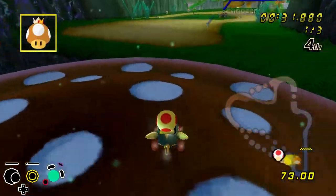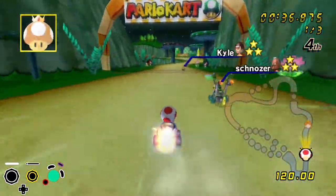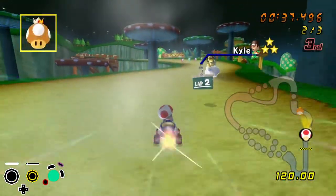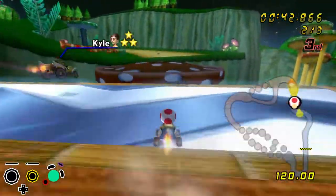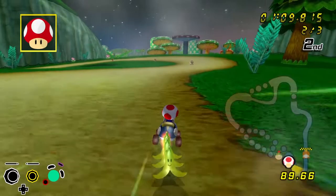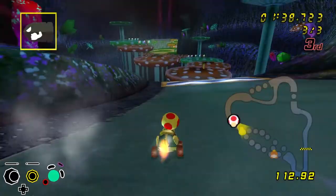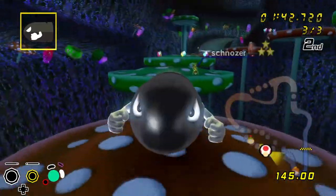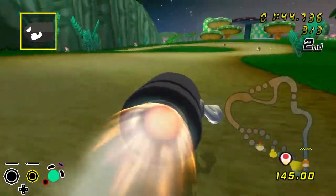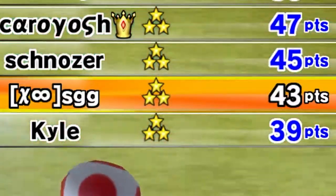Final race of losers semis, and possibly the final race of my losers run — we head to Mushroom Gorge. Pulling another golden mushroom, I use it by the end of lap one to get myself into second place. Maintaining that position for a while, I then get hit unexpectedly. At least I got a bullet that put me back into second, which should qualify me for losers finals. And... I was two points off. I lost.